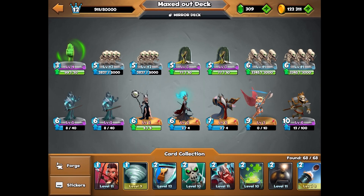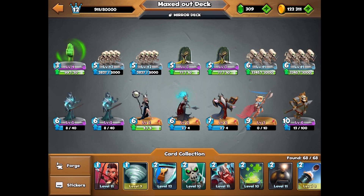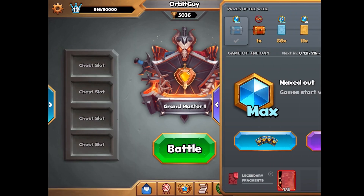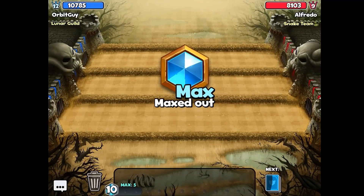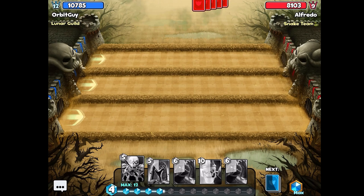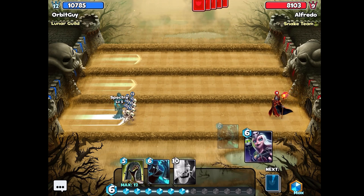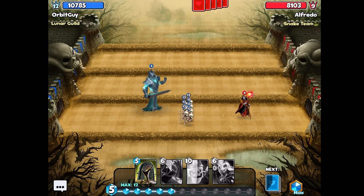Hey guys, welcome back to Castle Crush. Today we're playing with a skeleton army deck with the specter and the valkyrie — so not quite every skeleton card, but this one's especially epic with a lot of skeletons because we're doing it in the maxed-out game mode, which means we'll have 12 crystals to start the match.